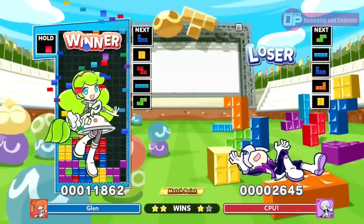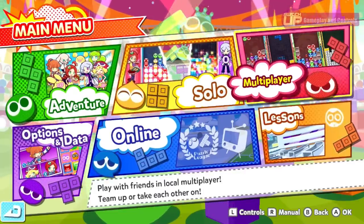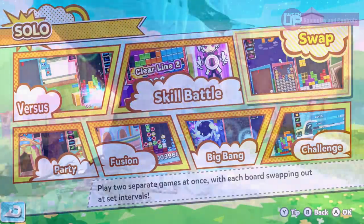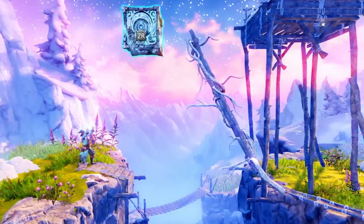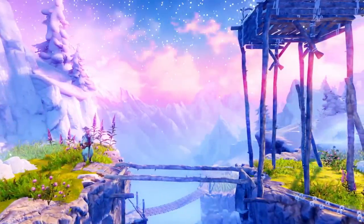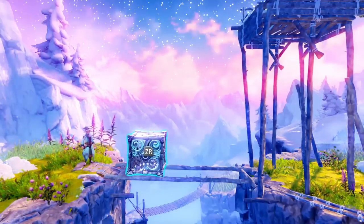If you're looking for eShop credit and aren't so much a physical collector, don't forget you can get eShop cards via our website switchup.gg — there will be a link in the top pinned comment. On the theme of physical games we also have a link to Play Asia — use the link and code in the top pinned comment or video description to save 5% off your order. A quick thank you to our Patreons for your continued support and to each and every one of you for watching. Take care and until next time, happy gaming.